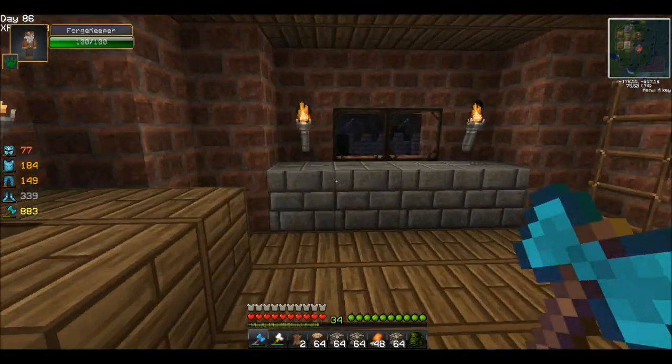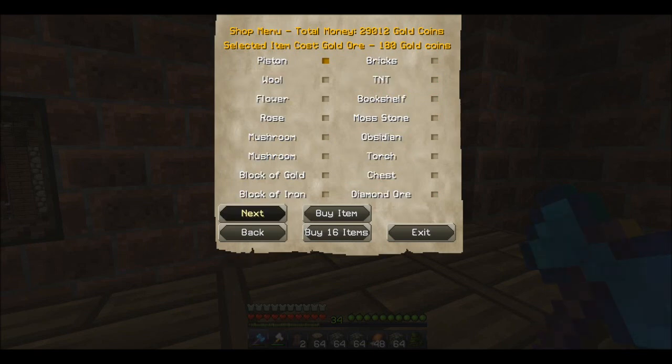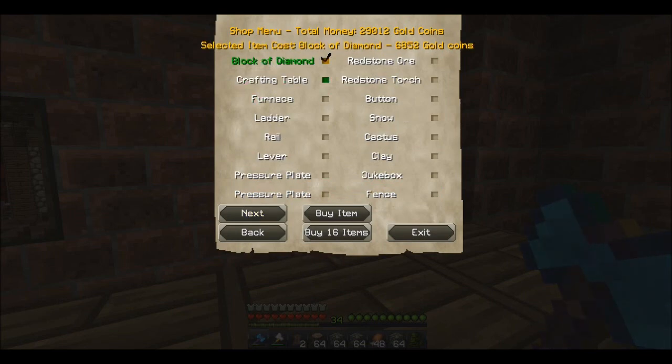Look at him — wise old man, what you got? He is selling blocks. That's pretty useful: glass, lapis block, dispenser, sandstone. Can I buy sandstone? Interesting — you see the green dots on the right side, underneath the block. It still works correctly. We got TNT, bricks, pistons, flour, bookshelves, obsidian, torch. How much is a torch? Nine gold. Interesting. Block of gold, block of iron. Diamond ore — that's interesting, you can buy diamond ore, and with a fortune pick we might get more out of it. Block of diamond — 6,800. That's not that expensive, we've got 29,000.